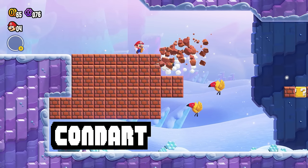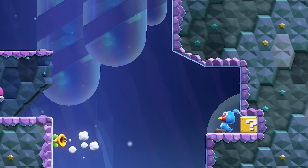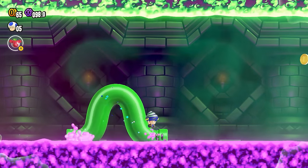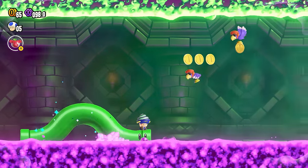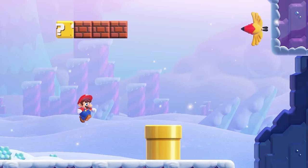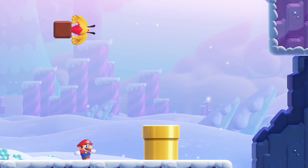Condart seems like a variant of the Bluebird, but unlike the Bluebird who can shoot its own beak, the Condart will just try to stab you itself. It's not the only condor in the Flower Kingdom though — there's also the Hakandoru, a condor with shades and a plunger for feet.